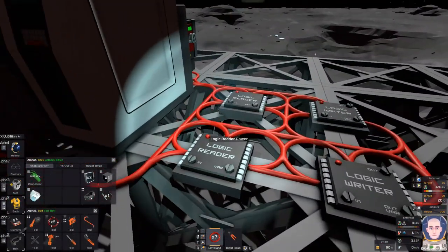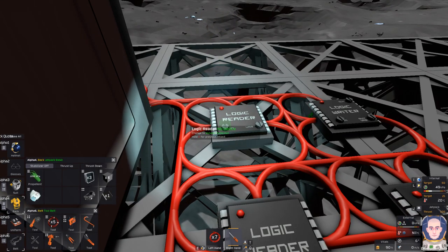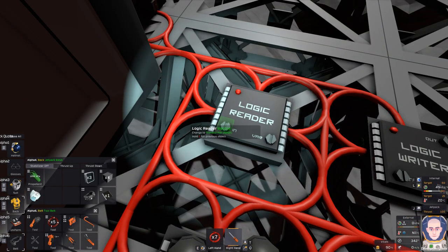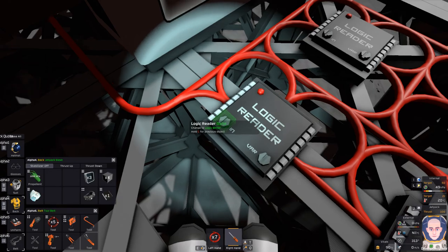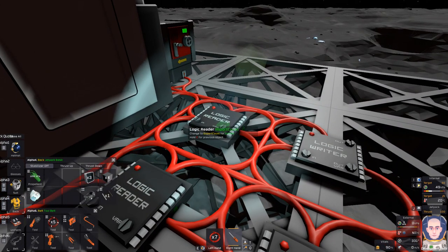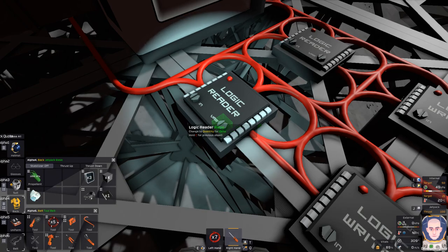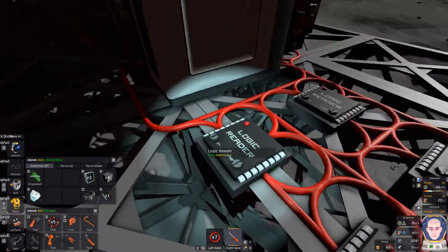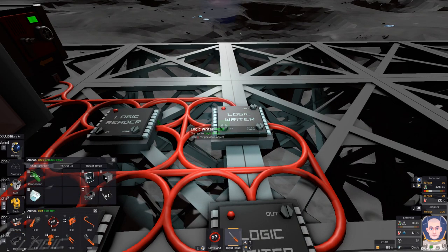Alright, let's get a screwdriver. The first logic reader is going to be... volatile. And then this one here is going to be oxide. Variable is going to be quantity - same with this one, change to quantity. So basically we're setting it to the vending machine, and each machine has its own different settings - this one just happens to have quantity, which tells you how many stacks, not how many items. That's why I've been separating everything.